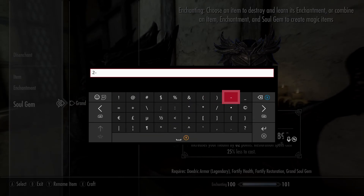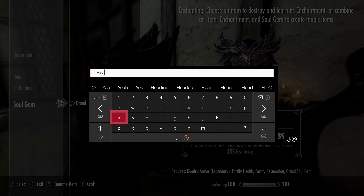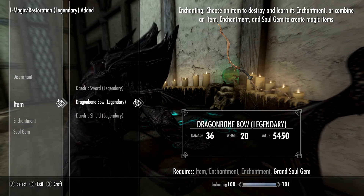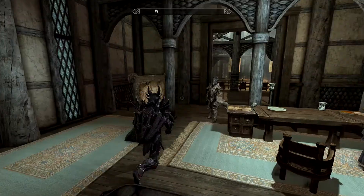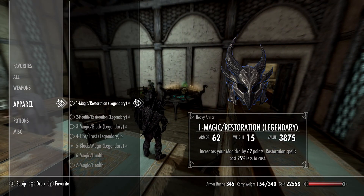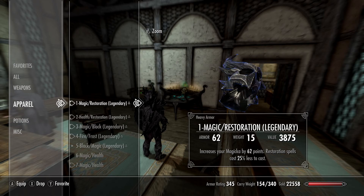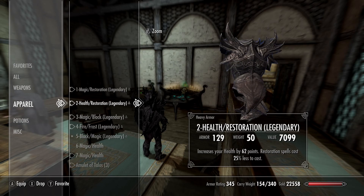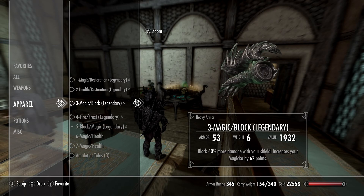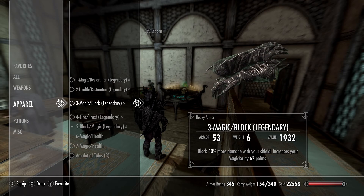I just finished enchanting. Here are my enchantments: the Daedric helmet has increased Magicka by 62 and Restoration spells cost 25% less. The Daedric armor has health by 62 and Restoration spells cost 25% less again.